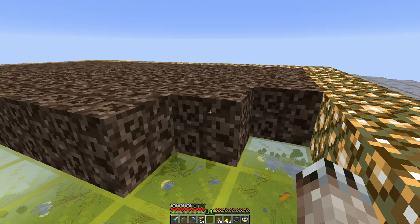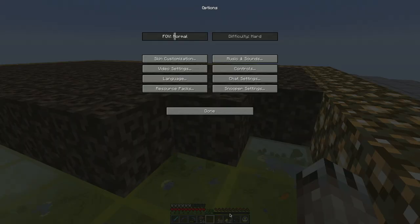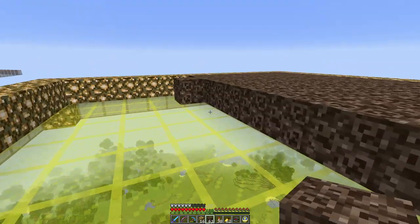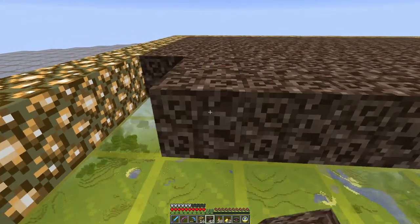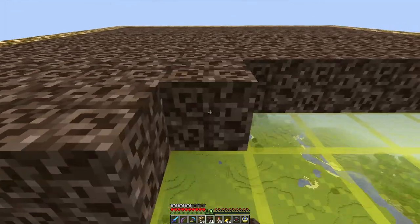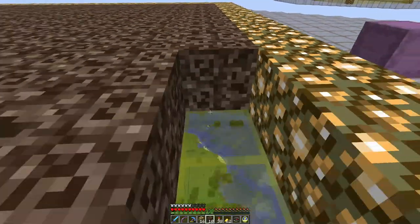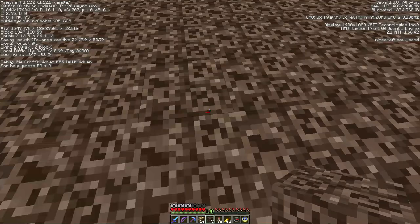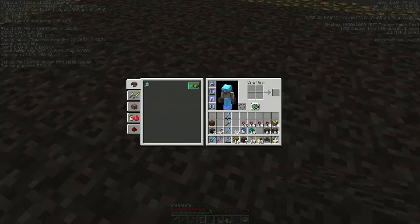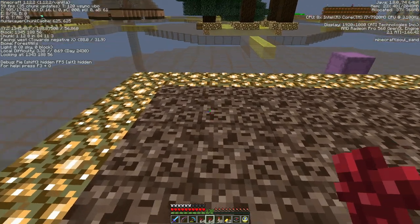1.13 keeps changing a couple of my controls - keeps resetting them back to default values, which are stupid. I have changes that I make but every time I try one of the snapshots it changes it. Now it used to also change the GUI size. This is all light zero, which means nothing's going to be able to spawn on this - is that a reasonable assumption? I don't know, maybe not. But let's go ahead and plant.